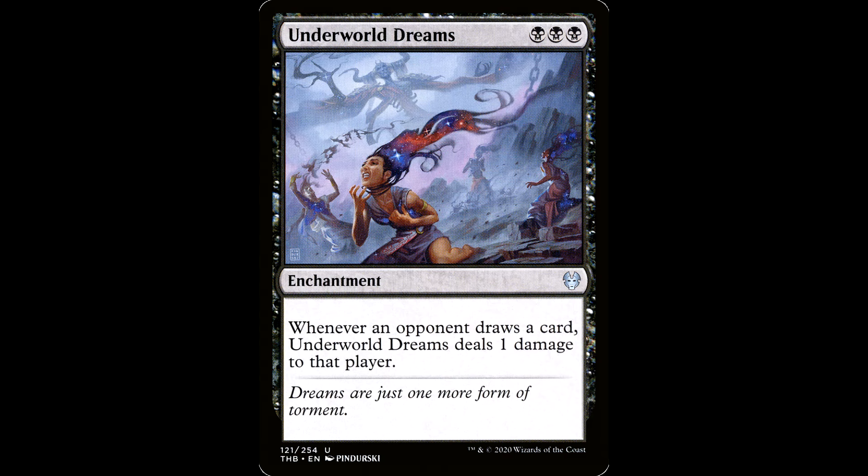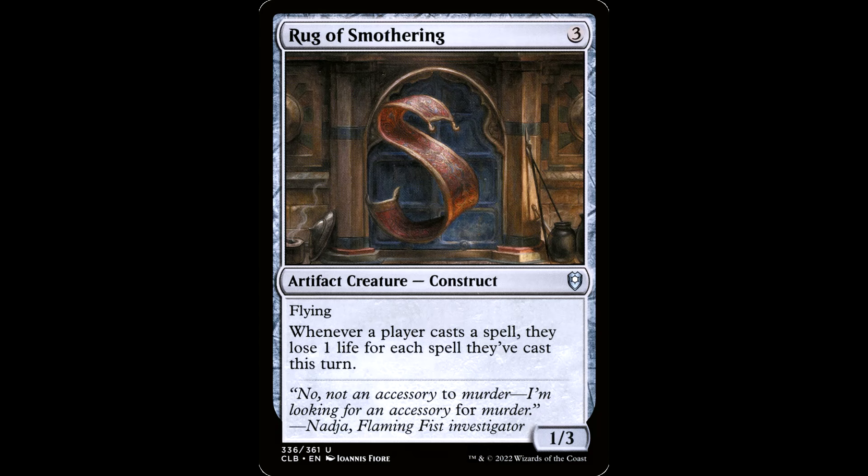Kind of similar to Underworld Dreams — classic commander card, just a classic card in general. Three black for an enchantment. Whenever an opponent draws a card, this deals one damage to that player. And like Karavak, we want to punish other people casting spells.